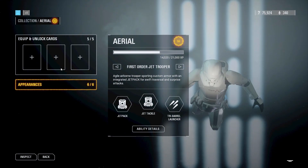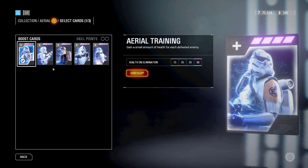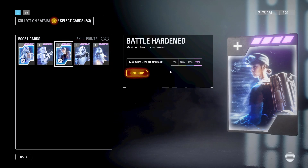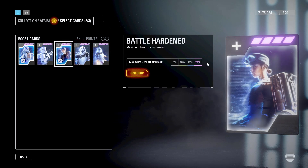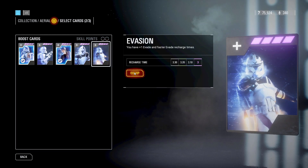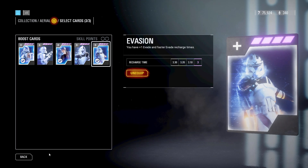Lastly, we have the Aerial class. The first star card you're going to want to equip is Aerial Training — this is the health on kill card, so you're going to need to equip this for your Survivor ability. The second card you should equip is Battle Hardened, which will increase your base health. The Aerial has the lowest health, barely any more than the Heavy, so this will help you out a lot. The next one you want to equip is Evade, which will give you an extra dodge. With the Aerial, you are trying to be as agile as possible, and this will just increase your potential.